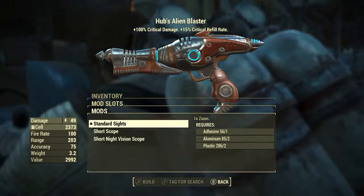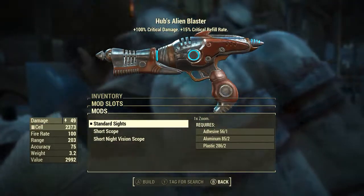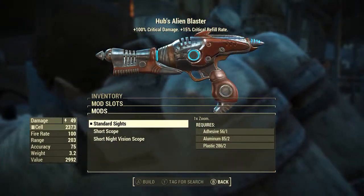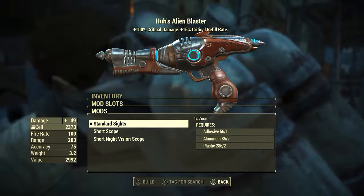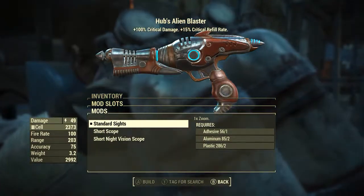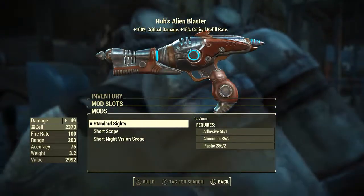And finally we are going with the standard sights. Let's forget scopes — this is a pistol, I'm not going to be sniping things with it. This ain't no sneaking weapon, it can't be silenced, it's an energy weapon, no one wants a scope on this. So that's exactly why we're not going to put a scope on it. Sticking with the old standard sights, plus 1 times zoom. But as always you can do whatever you want with your alien blaster.